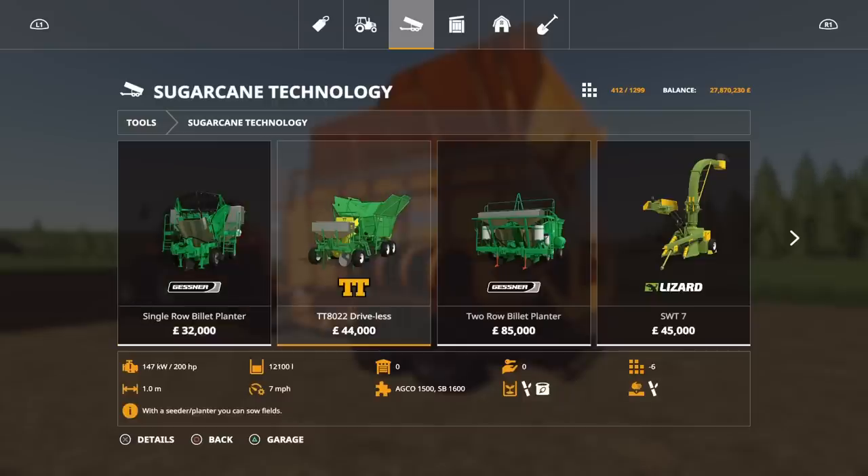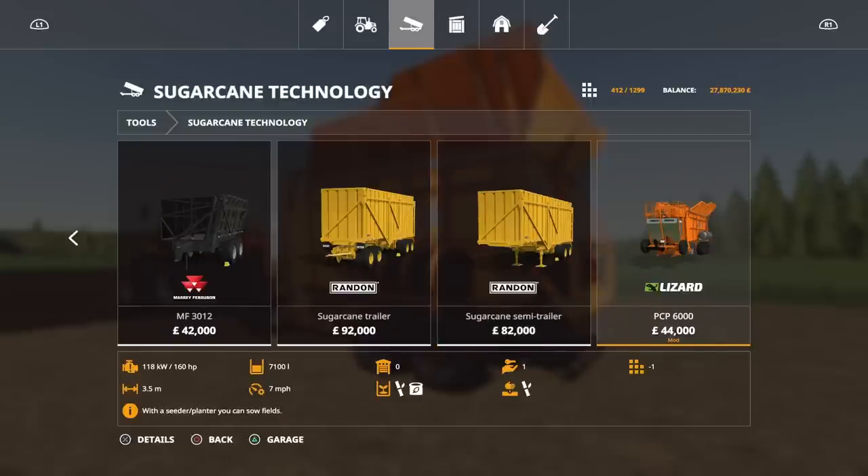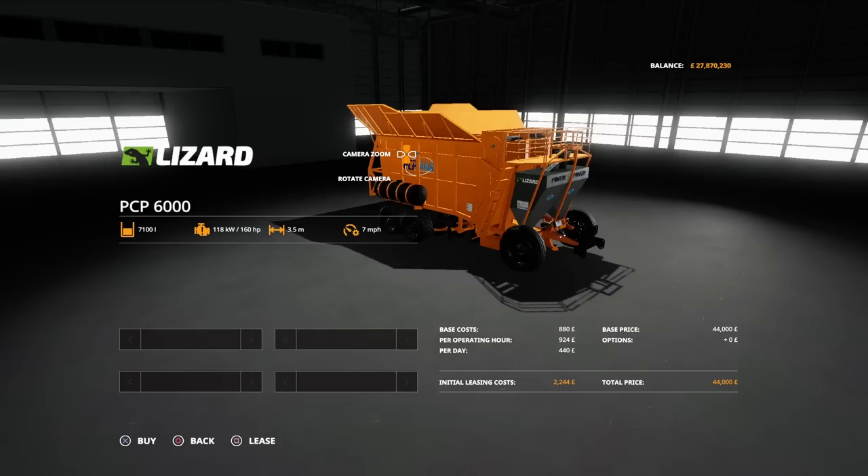The smallest in-game option is 44 grand and only one metre wide; the two-billet one is 85 grand at two metres wide. This one is 3.5 metres wide and only 44 grand — so it's the widest for the cheapest price. It has 7,100 litres capacity split between 6,000 litres of sugar cane and 1,100 litres of fertiliser. Requires 160 horsepower, plants at 7 miles per hour, and comes in a striking orange with no other options.